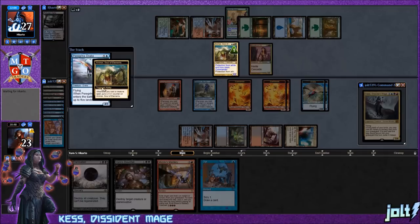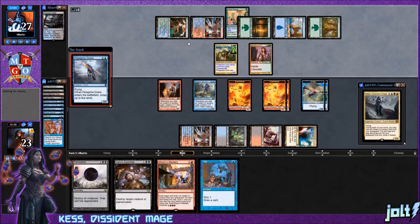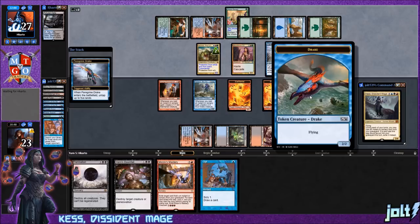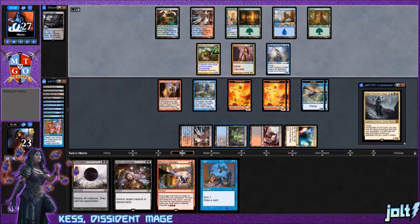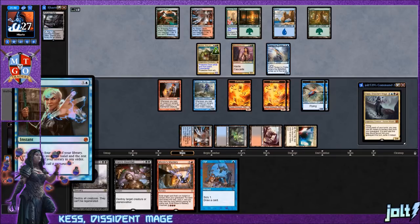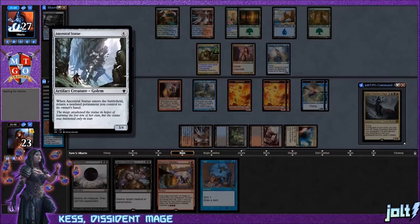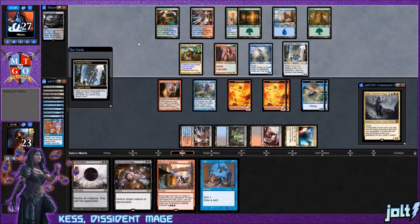We'll let that go through. We've got a 2/2 flyer with the drake and some elementals on the ground gumming up the board. We're looking at Kess next turn — if we don't hit the land drop we'll still cast Kess and then Impulse or Thought Scour to fuel the graveyard. Opponent goes for Ancestral Statue — enters the battlefield, return a nonland permanent to its owner's hand — and Animar has enough counters on it to keep bouncing the statue.